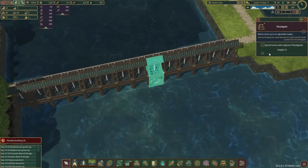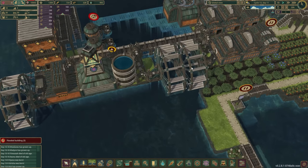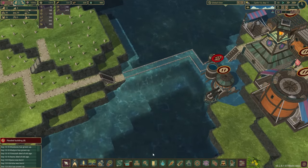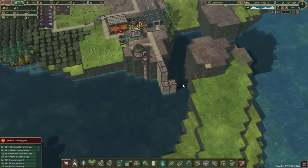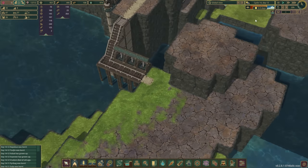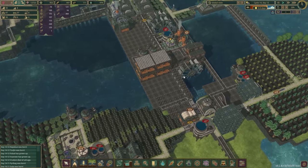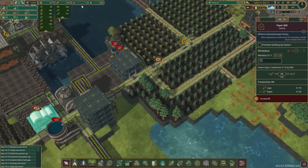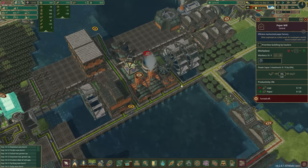We lose all of our power when we close the gates, but sometimes we need to survive. We should probably make some extra floodgates over here too to stop things getting flooded. We're setting up the last floodgate which will secure all of this water for us — and we have a drought in less than a day, so good timing. Whenever the drought happens, we just go to each of the gates and close them.